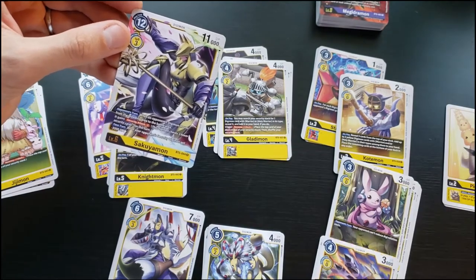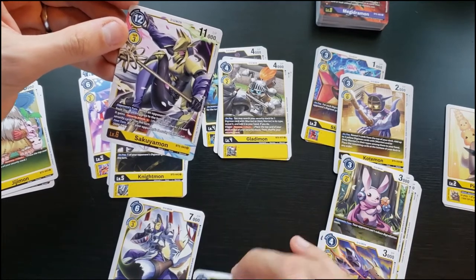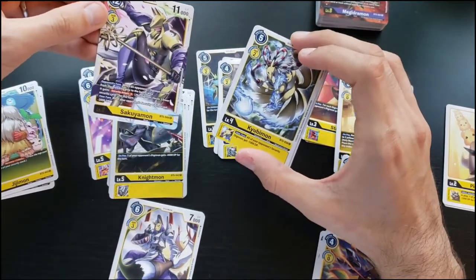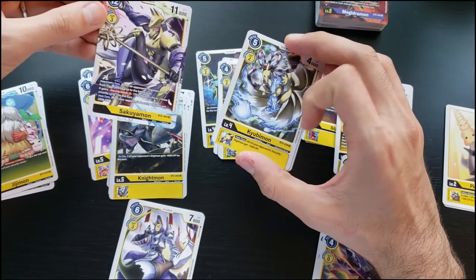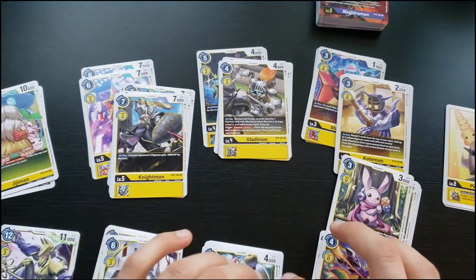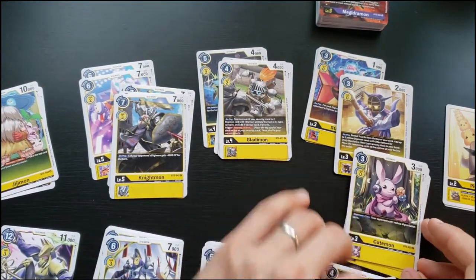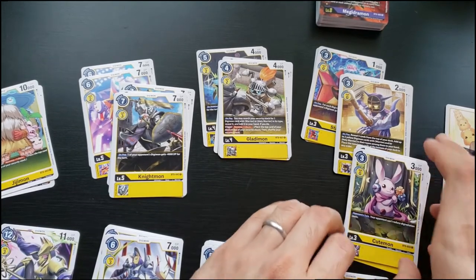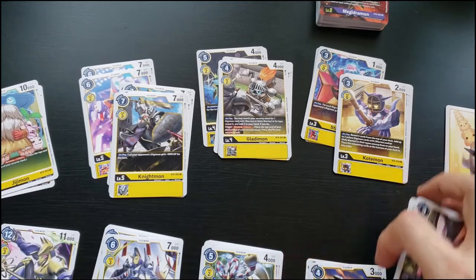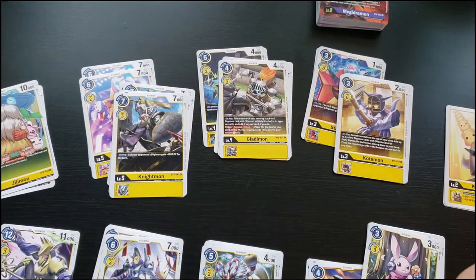These are all very defensive cards but they don't win you games. Compared to Jamming — which just ignores security Digimon DP entirely — I'm not really sold on the Renamon line. We do have Cutemon — your opponents can't reduce digivolution costs — and then there's the Warrior line. I didn't get a LordKnighmon in this pull, which is fine since I got a bunch of Omnimons.